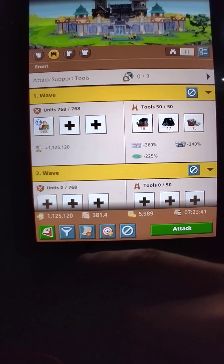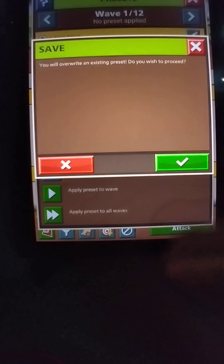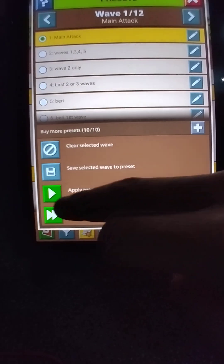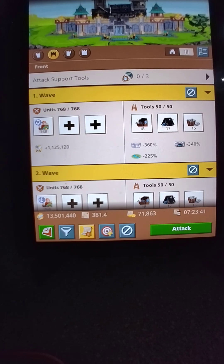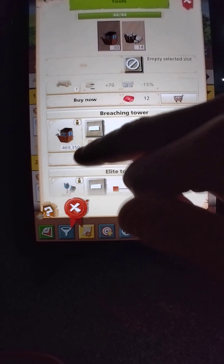I'll show you how to save this. Make sure the dot is clicked on 'main attack,' then hit the checkmark right here. You know it's saved now. Watch what happens — bam — that's your main attack. Now we need shields for our flanks, of course.